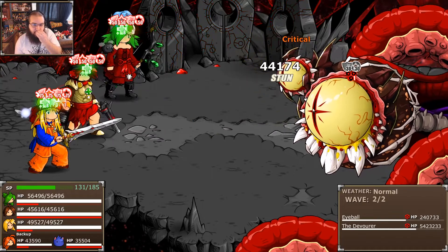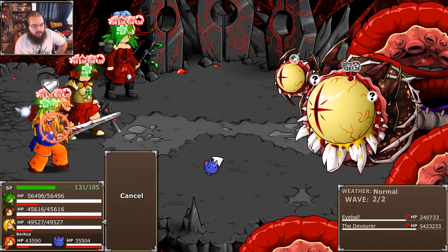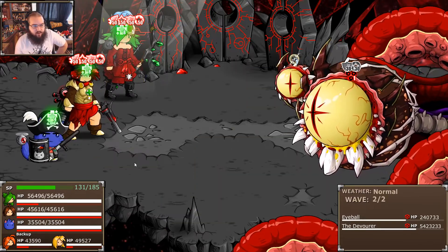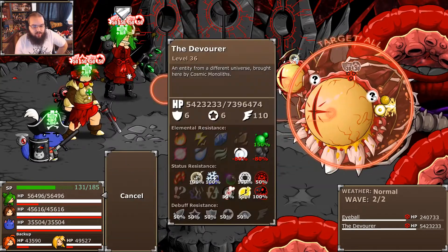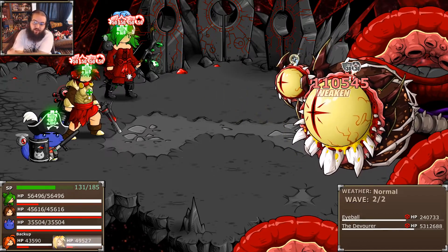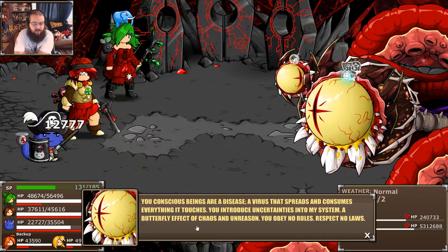I'd like to get this guy weakened again. There we go. It's going to get rid of the Curse, but that's fine — the curse is just for dealing damage, not actually that critical. I should try and get Tired on him too — that could be useful. So that's the charge, and it dispelled everyone.